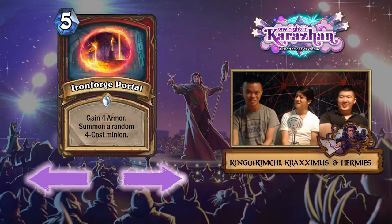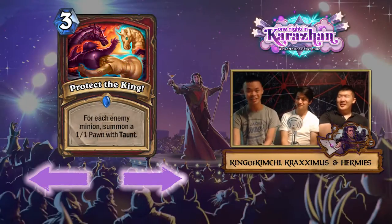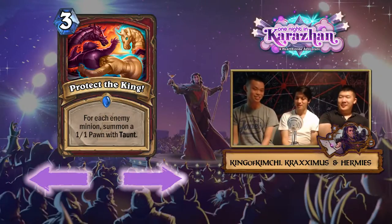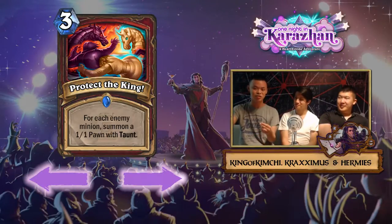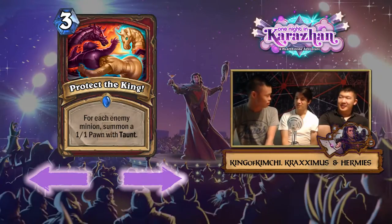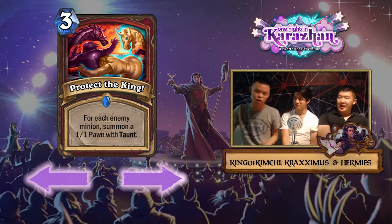The last card we're going to talk about is arguably the worst one: Protect the King. It's Unleash the Hounds with taunts — three-mana spell, for each enemy minion summon a 1/1 Pawn with Taunt. Are 1/1 minions good enough right now? No, they're not. And charge is obviously far better than taunt, plus both these spells cost three mana. So why would this card ever be played if Unleash isn't even — well, because of Bolster. Think about the situations where it's good: four or five minions, play Protect the King, then Bolster — but is that even that good, and it requires two situational cards?